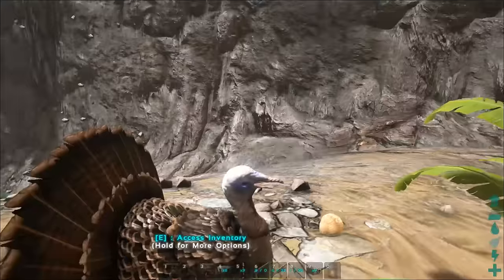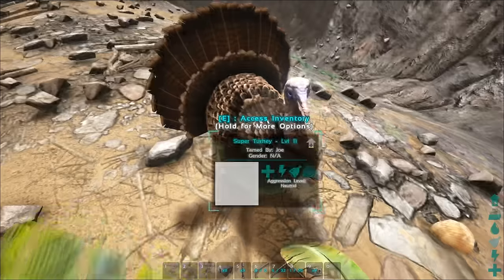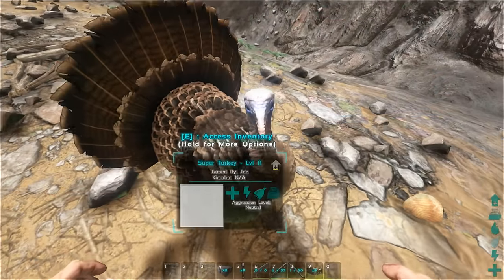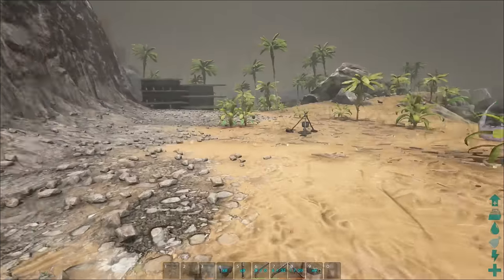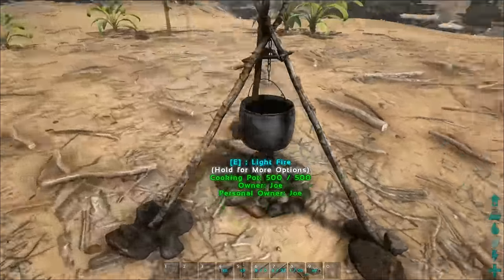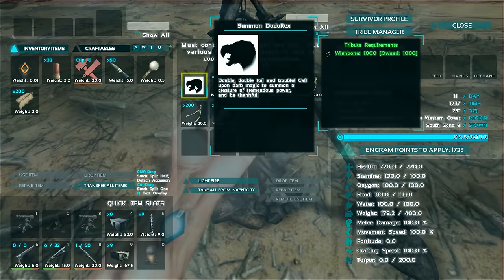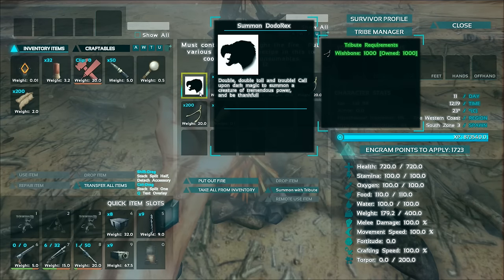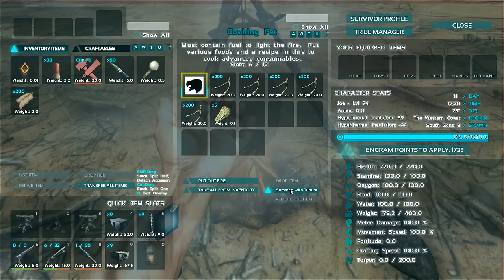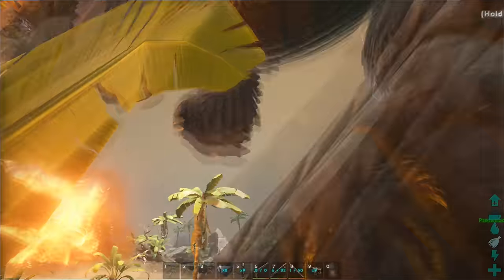You can summon your very own Dodo Rex on any survival server. Every time you kill one of these turkeys, you get one wishbone, and you need a thousand wishbones to summon the Dodo Rex — which I've stored up here; it took me ages to get these. I wasn't sure how to actually summon it, but it turns out you use 'Summon with tribute.' I need to claim it — and there you go.